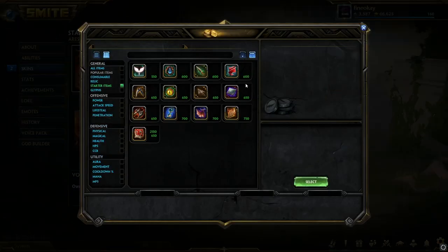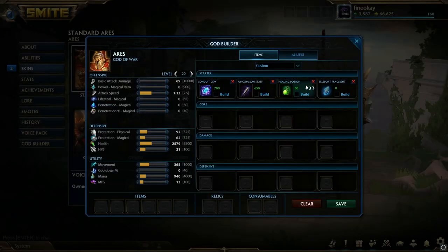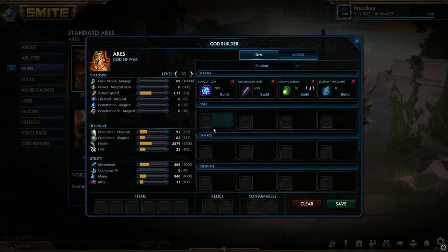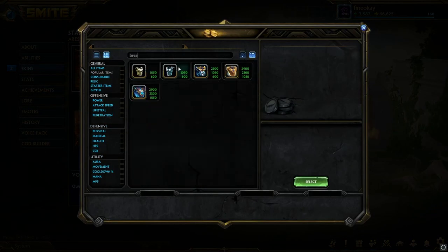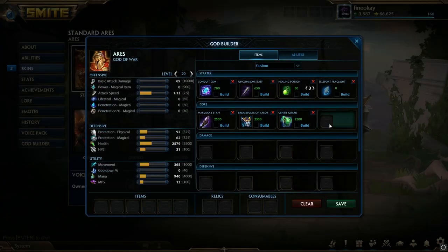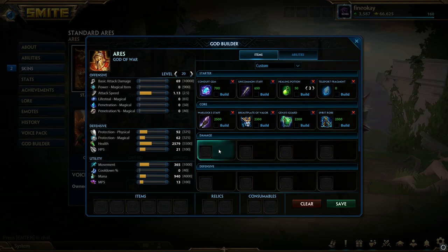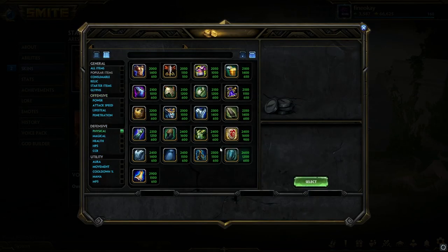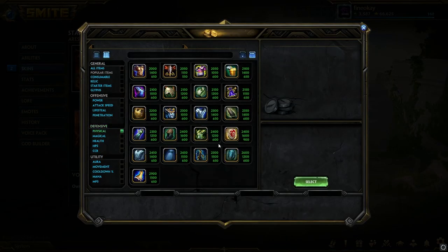You're going to start Conduit with a bunch of pots, or you can go tier one Warlocks — it's really up to you. If you're not comfortable on the character or it's a rough matchup, go pots instead of tier one Warlocks. You can also go a chalice with the pots if you don't go Warlocks. Then you're going to rush into Warlocks, into Breastplate if you're against a physical, or Genji's if you're against a magical, then the other one, into a Spirit Robe. This is a pretty standard build. Late game it depends — if they have a lot of crit, go Spectral Armor.